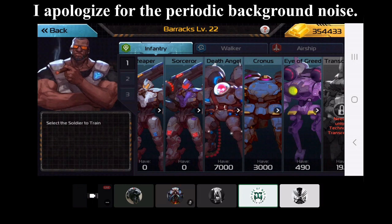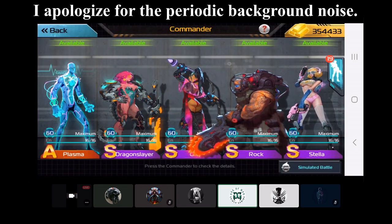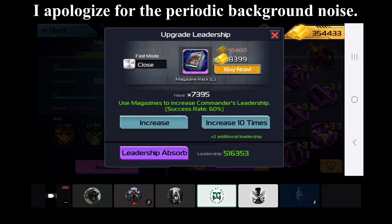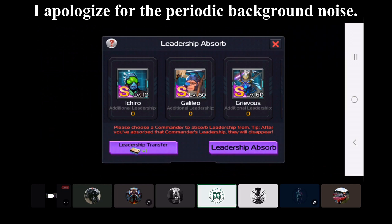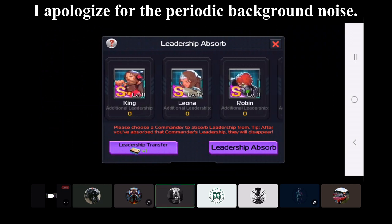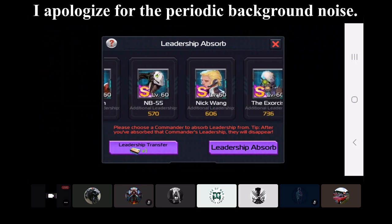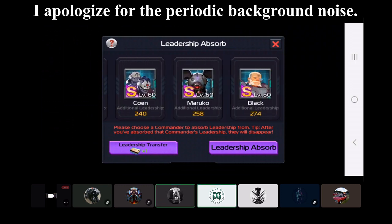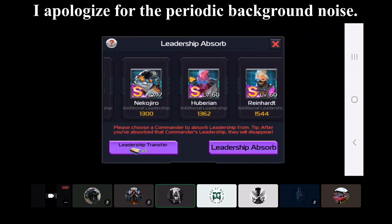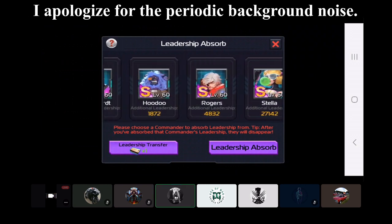Go back to the commander screen, select any commander, then go to increase — we want to see what kind of leadership you have. Go to absorb and then scroll. I do have about 6,500 magazines right now, I've been saving. Scroll all the way to the right — we want to see the big leadership if you have any. That would be 97,996 on him, about 27k on the others.